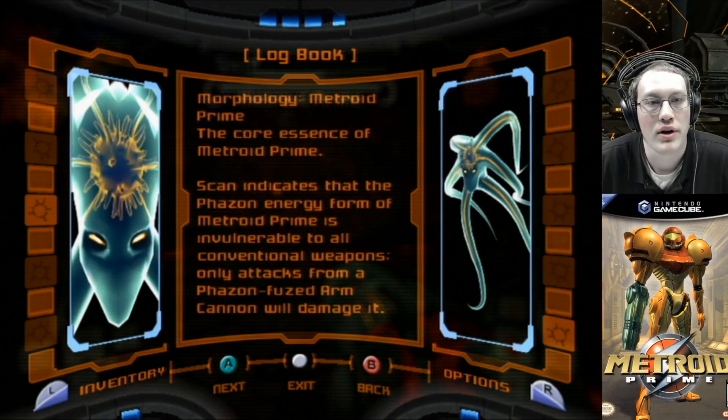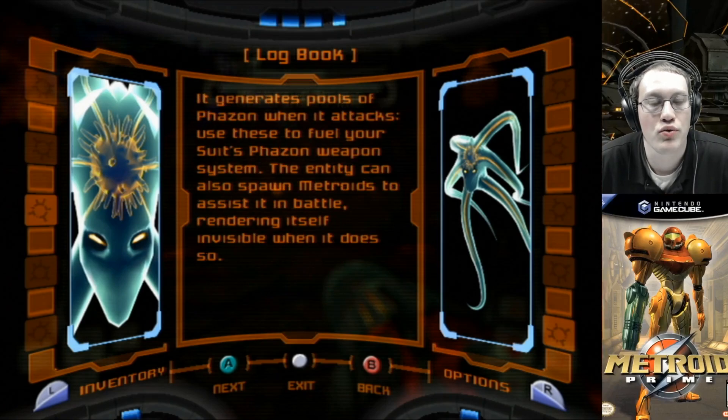Metroid Prime: the core essence of Metroid Prime. Scan indicates that the Phazon energy form of Metroid Prime is invulnerable to all conventional weapons. Only attacks from a Phazon-fused arm cannon will damage it. It generates pools of Phazon when it attacks — use these to fuel your suit's Phazon weapon system. The entity can also spawn Metroids to assist it in battle, rendering itself invisible when it does so.